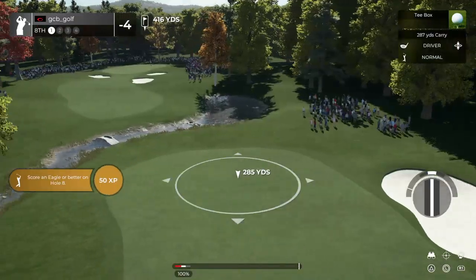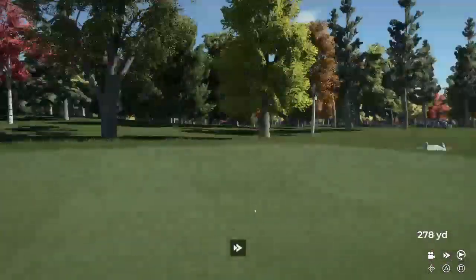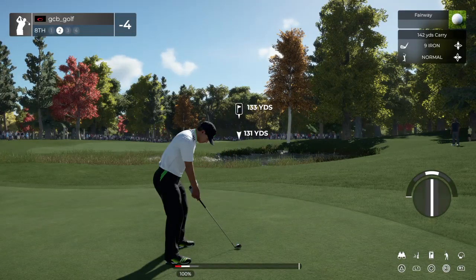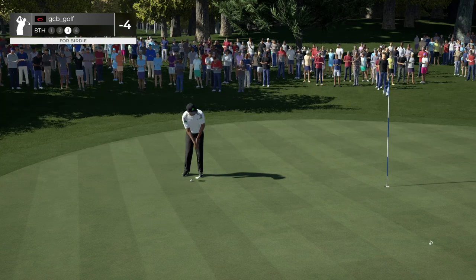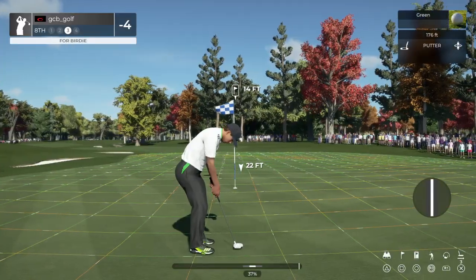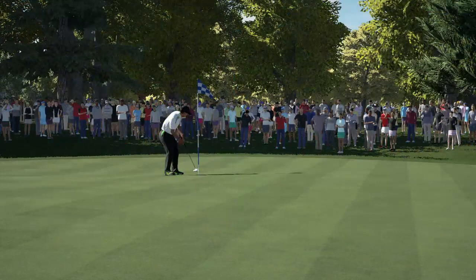Now we're teeing it up on the eighth hole. Looks like we're going to the fairway. This one's about 135 yards to go. This one's heading for it — we're on the green with that one, well done. Looks like we could have a birdie on this hole. Okay, let's finish out — tapping that one into par, moving on. Right now you are at four under.